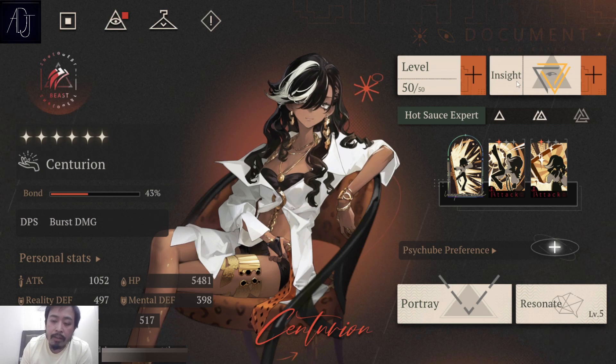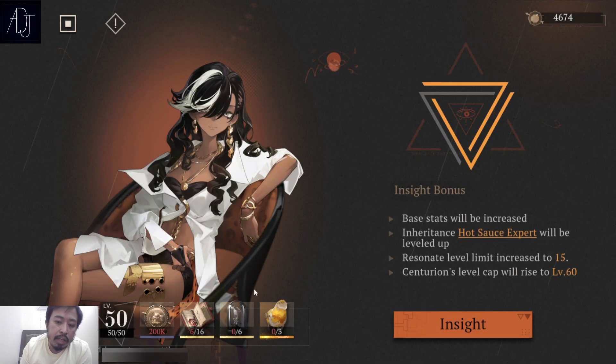The requirements for a character to get into Insight 3: first of all you need to fully max out the level at Insight 2, which is level 50. Then by clicking the Insight upgrade, you'll see we need lots of materials and this is pretty expensive.